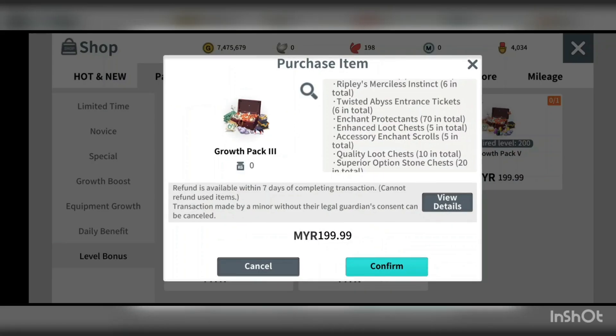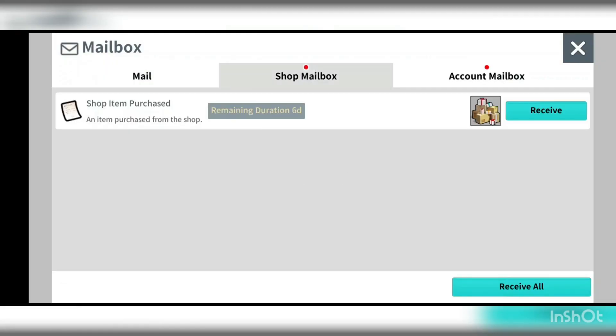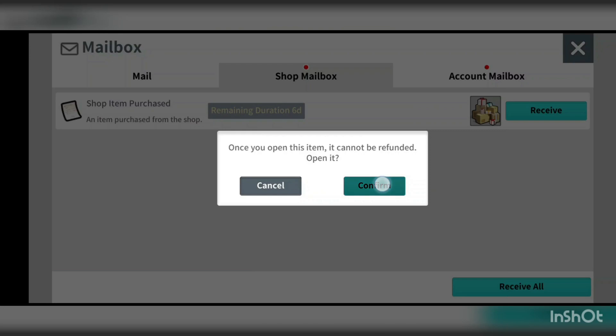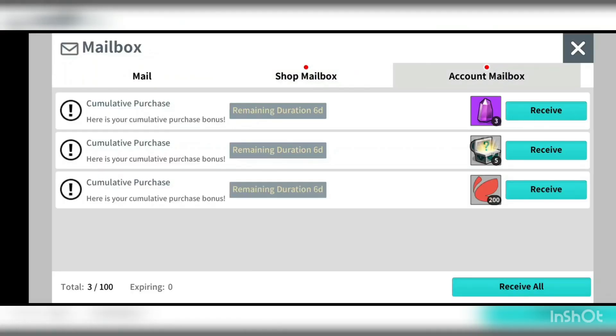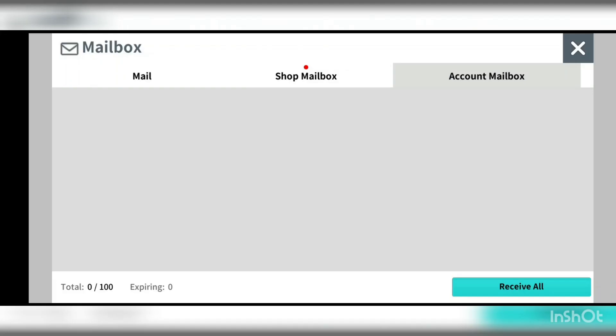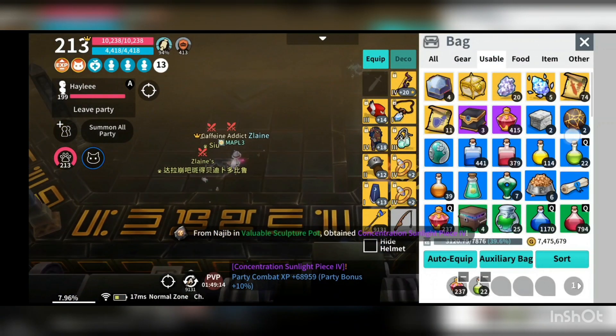I'll go ahead and purchase the pack now. Got the pack — it's confirmed: 1,000 moonlight butterflies. This is what I got for reaching the third tier at 50,000 points, plus additional items from the purchase point accumulation bonus.